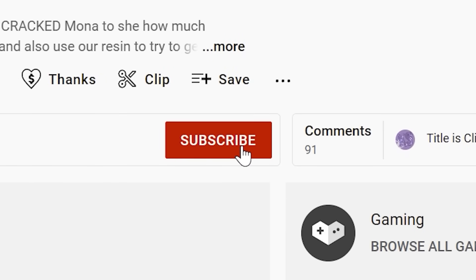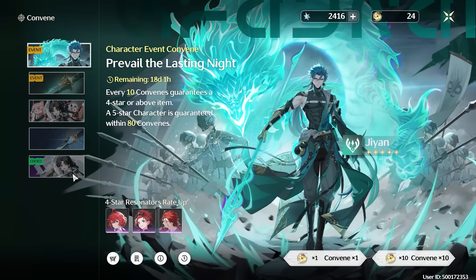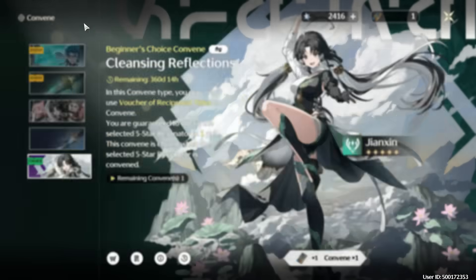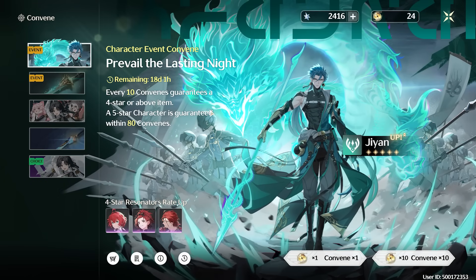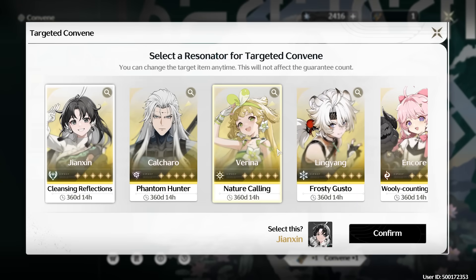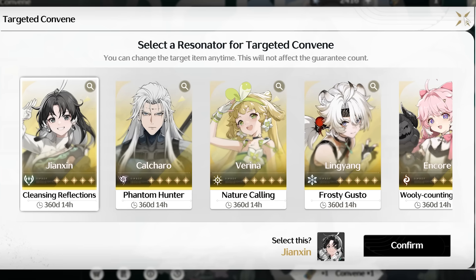If you want more content like this, make sure to subscribe to the channel. Let's talk about some of the characters you can choose from. This is our second banner where we get to choose a character. There's actually another one where once you get up to 80 pulls, you just get to select a character. So you now have up to two out of five of the banner characters of your choice — you need to pick two.